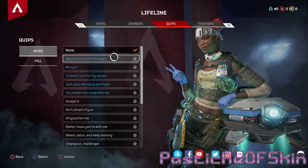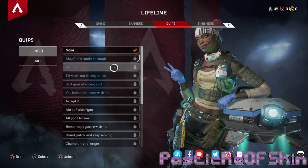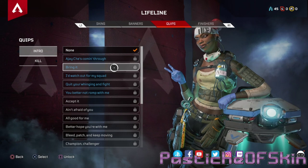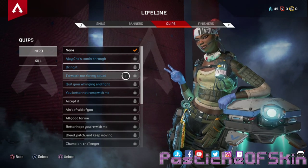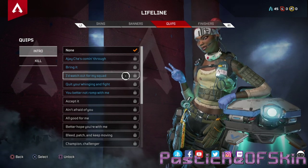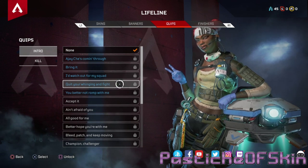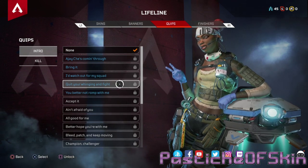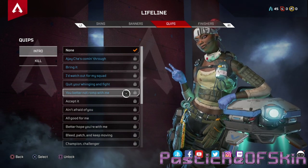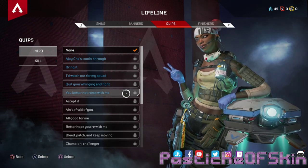Everything in that list tells you a lot about the personality between her and the Doc. I'm really excited to hear through her quips to see what the character is actually like. I'm so glad I started doing this for each of the characters because I'm getting more involved and interested in them. Small up yourself — AJ Shay's coming through. AJ Shay will be waiting for you down there. I'd watch out for my squad if I were you — that's a threat and a half.